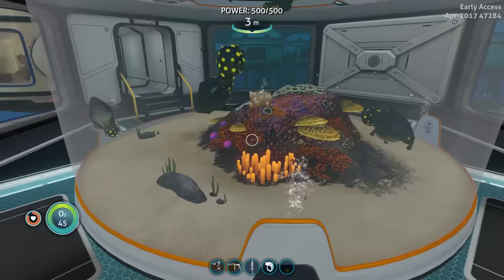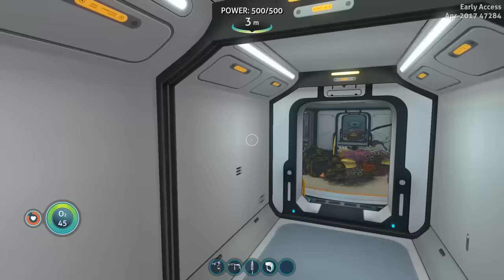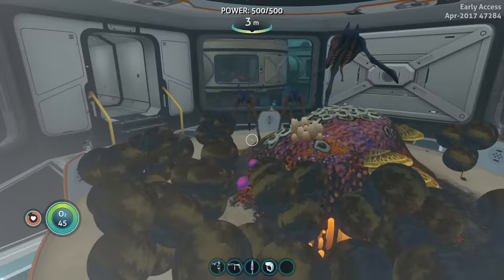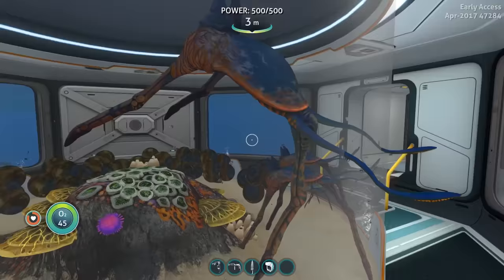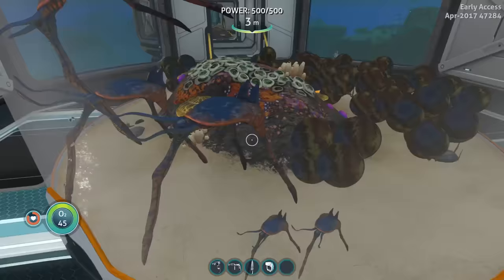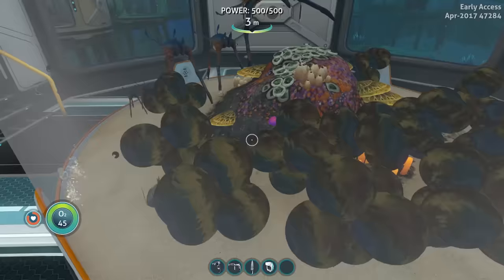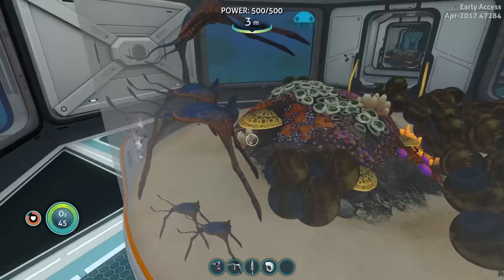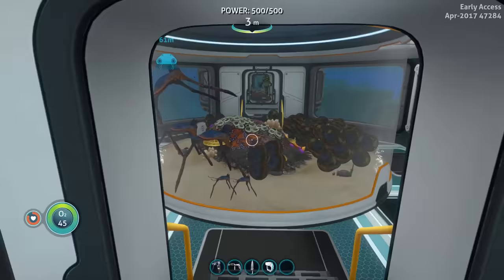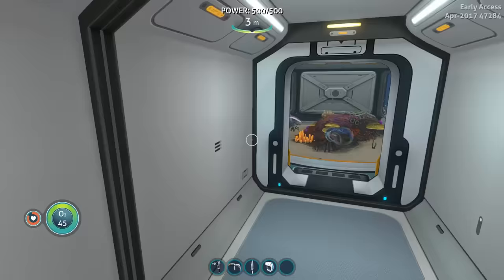So I have a bunch of gasopods in this first tank. Before, I had stalkers and stuff in with them, but they ended up dying because these guys just attacked the piss out of them. What the shit is this? Sea treader shit everywhere? Why are you just standing in one spot shitting in retaliation for me caging you up? It looks like they've literally blocked themselves in with their own shit. They can't even move anymore. This is what you get for shitting everywhere. Now clean it up! If it's not clean by the time I get back, I will break your cage.